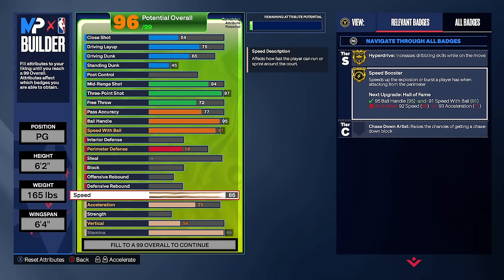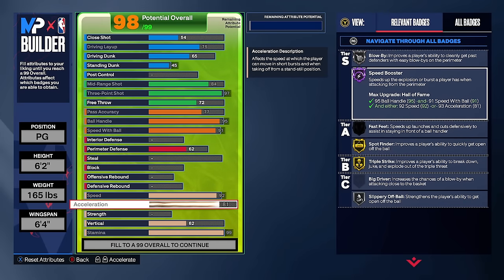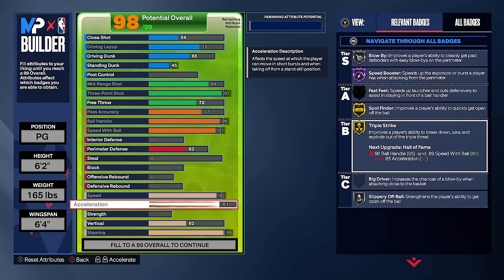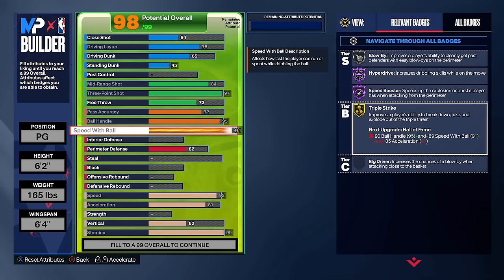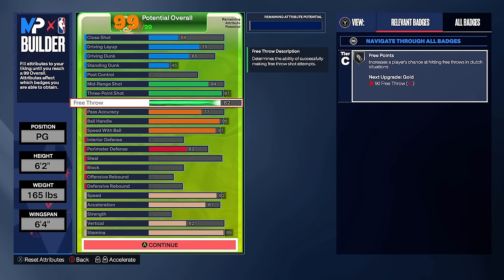Speed goes to 92 for hall of fame speed booster — not only is this build offensively heavy with high playmaking, high shooting, and good finishing, but it gets hall of fame speed booster, hall of fame handles for days, hall of fame hyperdrive, and hall of fame ankle breaker. Acceleration goes to 81 for gold spot finder and gold triple strike. Upgrade free throw to 82 as the 98 overall final attribute. Comparisons: Trae Young, Damian Lillard, and Kenny Smith — giving us the three-point shot hunter.